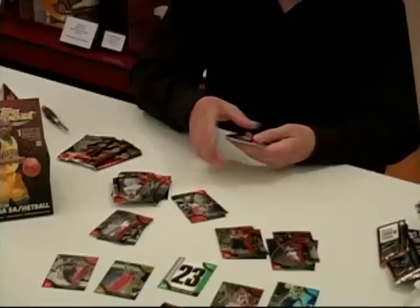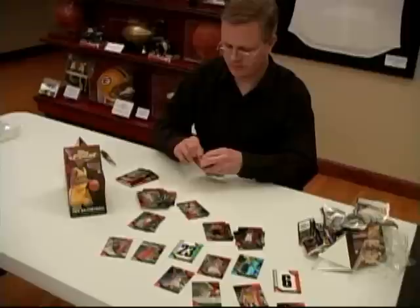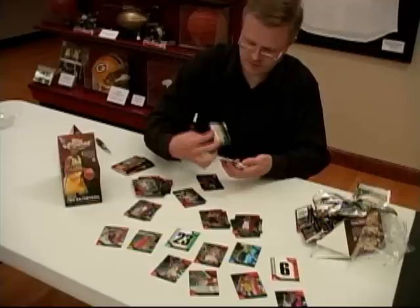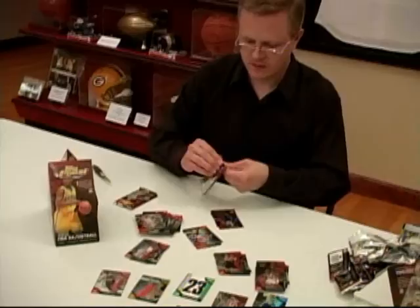Sam Thomas, D-Wade refractor, and Jamario Davidson and a C.J. Watson rookie card. LeBron James, and a Herbert Hill autograph refractor. We got Corey Brewer and Mario West as our rookies out of that pack, so two autographs and two redemptions done.